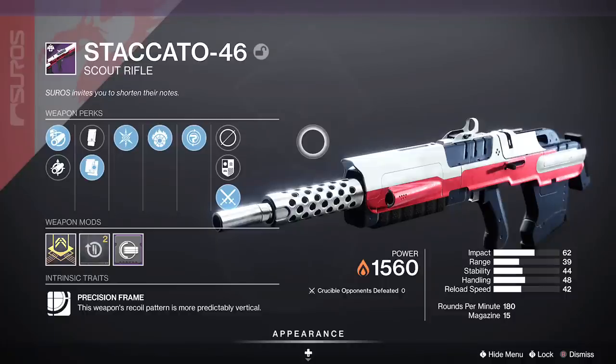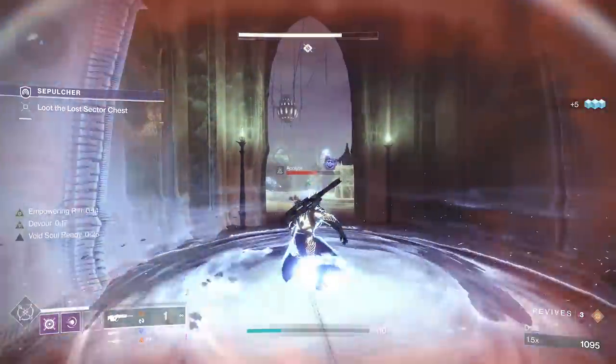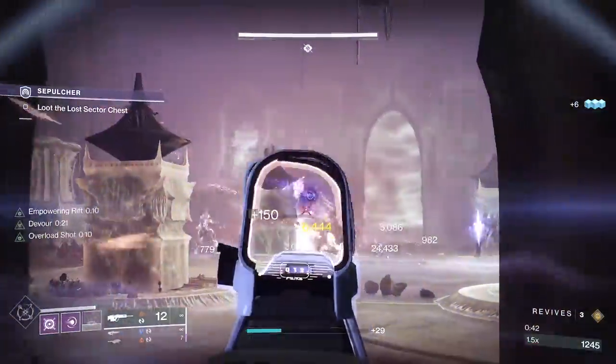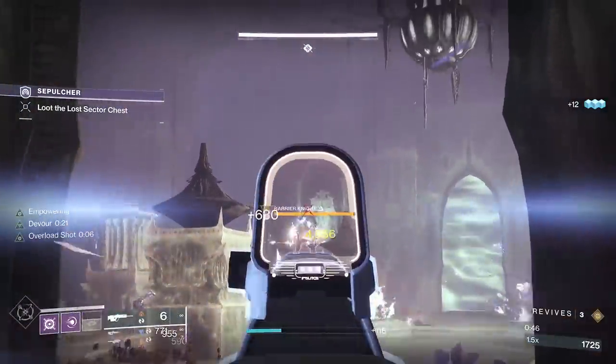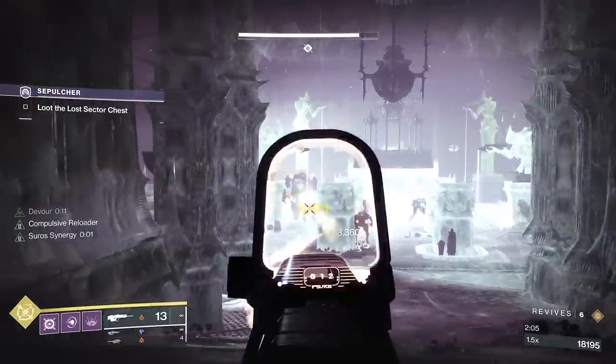Well-rounded is going to be better for PVE. With incandescent, defeating a target spreads scorch to those nearby, and more powerful combatants cause scorch in a larger radius. So this by itself is good. In areas with harder content, you can stay back, land final blows, and weaken the area. We do have unstoppable scout this season, and the scorch spread will actually stun a surrounding champion — that's also pretty nice.